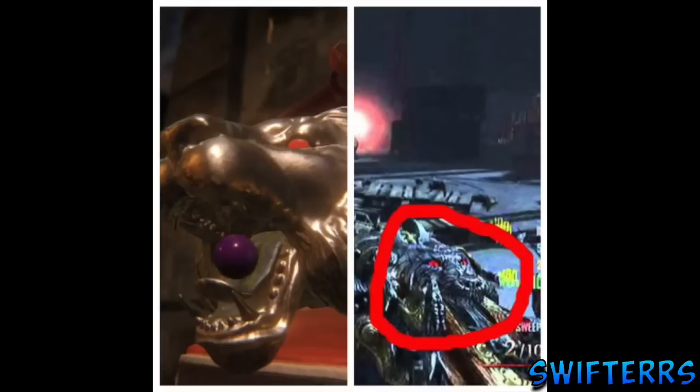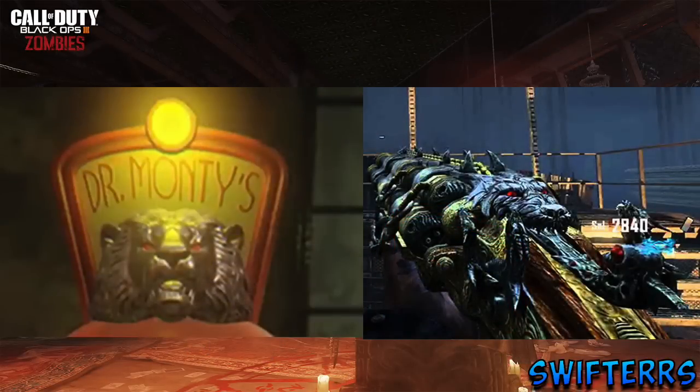You cannot deny the fact that the design of the Blundergat from Mob of the Dead and Dr. Monty's Gumball Machine from Shadows of Evil are very, very similar. First thing to note is the nose — the nose on both of these creatures appear to be very similar. On the left hand side we have a lion and on the right hand side it kind of appears to be a dragon type creature.